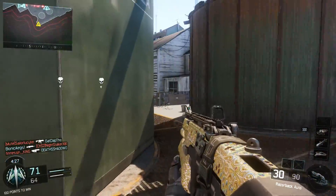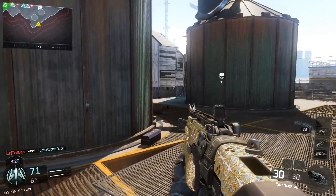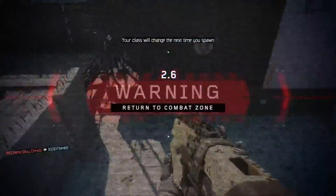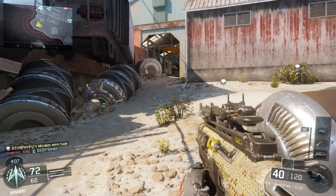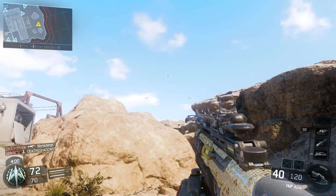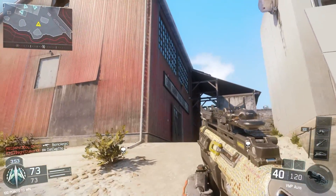Now I'm going to show you guys all the submachine guns diamond in-game. I hopped into a quick Team Deathmatch to show you real quick — I'm trying to find a bright place on the map. Here it is — the Razorback, look at that, it looks awesome. Now I killed myself to go to the next gun. Next up is the VMP — I can't wait to use this in custom games. Let's get a brighter spot, that changes the color completely — look at that, looks awesome.